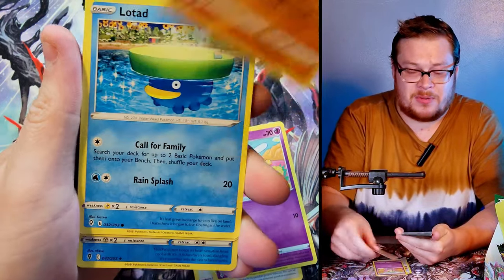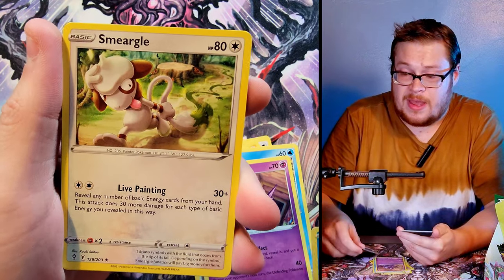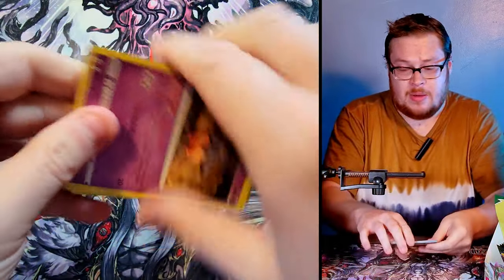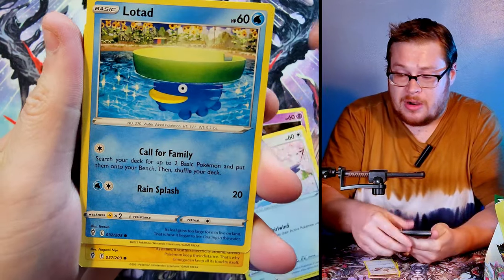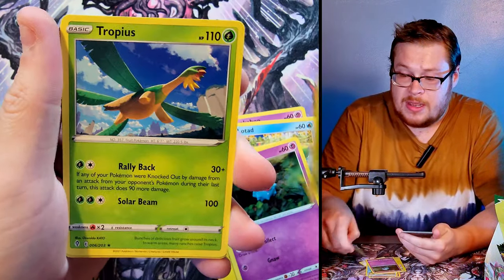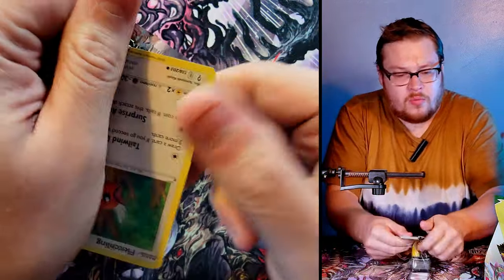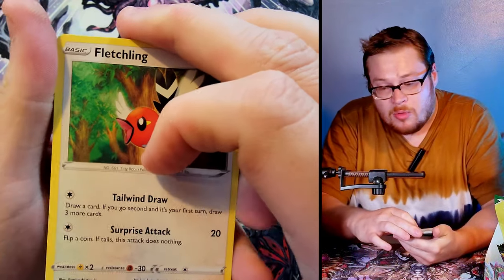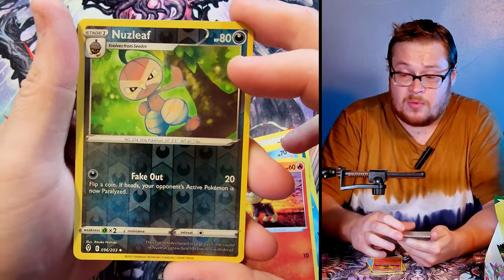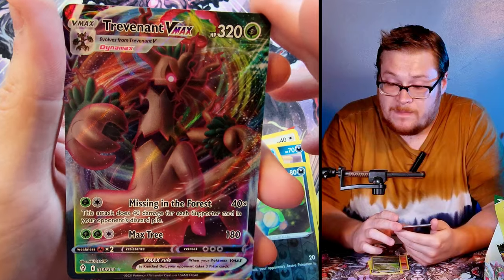I'm hoping that secret rare just makes up for these double pulls, which is unfortunate. Escavalier reverse and then we've got a Smeargle again. Next up, a Pumpkaboo on top — really cool card, Woobat, Skiploom, and an uncommon reverse, then a Tropius — very nice but non-holo. We're cruising now, one more big stack left. Scraggy, Hippopotas, Latias — Nuzleaf reverse, and then behind it oh — a Trevenant VMAX! Another VMAX — not the ones I wanted, but it is another VMAX so you never know.